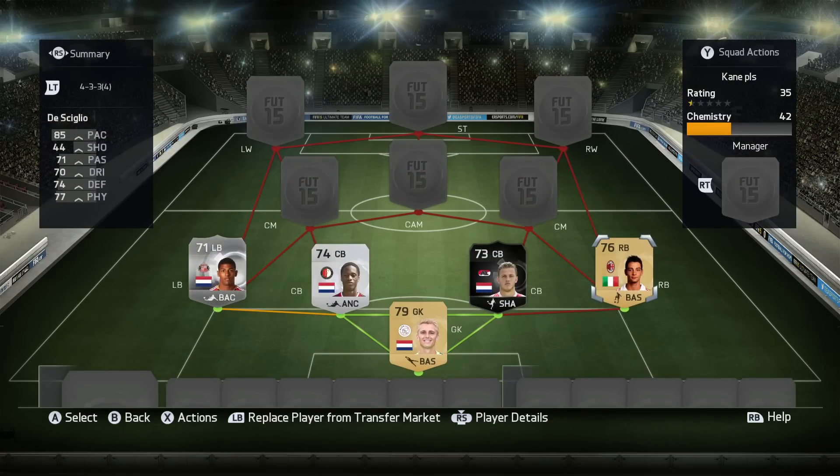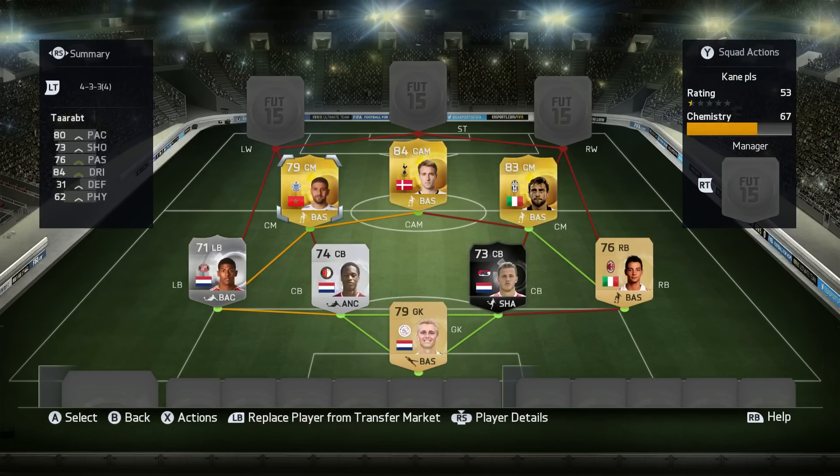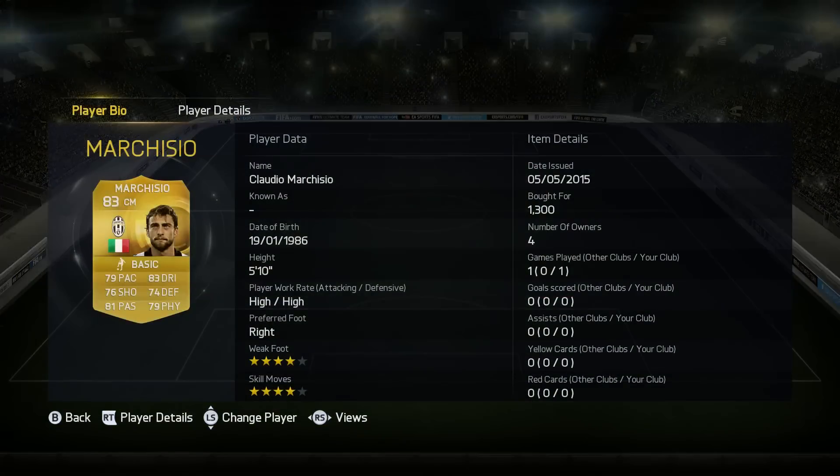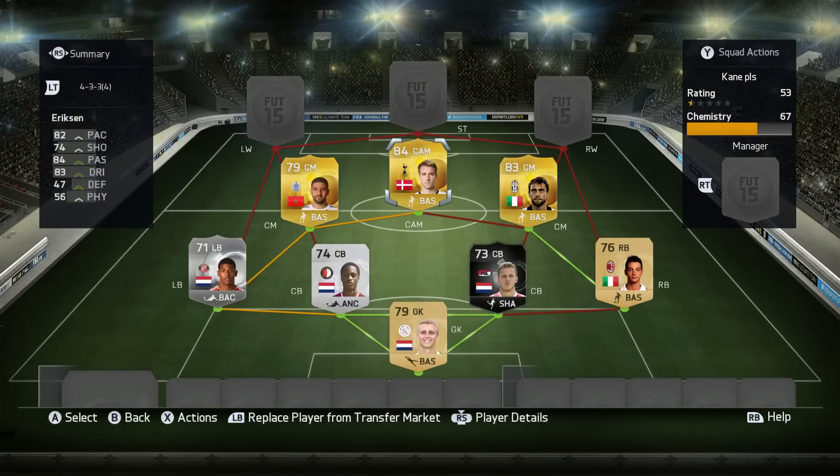Finally, right back, we've got Desciglio — could be a better option but I've gone with the cheaper choice. The midfield then is going to consist of three great players. First up, we've got 5-star skill Adel Tarabt. He's actually really good in this game — unfortunately no 5-star weak foot anymore, but it doesn't really make that much of a difference. Has a very nice long shot on him. The right side of midfield we've got Claudio Marchisio. Unfortunately his blue Team of the Season card isn't out yet, but look at him — stats are so well-rounded, and that TOTS card is going to be absolutely incredible.